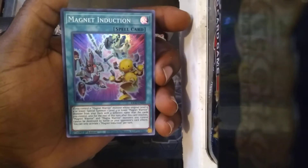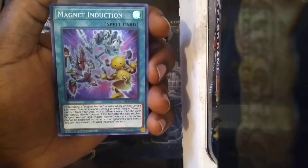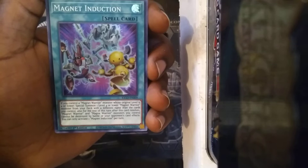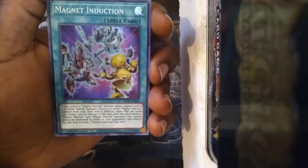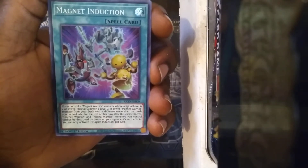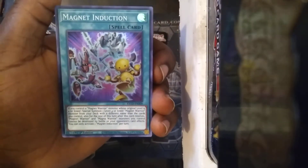What does this do? If you control a Magnet Warrior whose original level is four or lower, Special Summon one level four or lower Magnet Warrior monster from your deck with a different name than the cards you control. Also for the rest of the turn after this card resolves, Magnet Warrior and Magna Warrior monsters you control cannot be destroyed by battle or your opponent's card effects. You can only activate one Magnet Induction per turn. So it helps to speed up the Magnet Warrior decks — that's pretty dope.